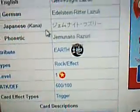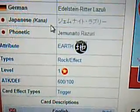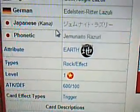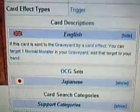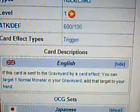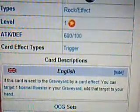It's an Earth Attribute Rock Effect Monster, Level 1, Attack 600, Defense 100. The effect is: if this card is sent to the graveyard by a card effect, you can target one normal monster in your graveyard and add that target to your hand.